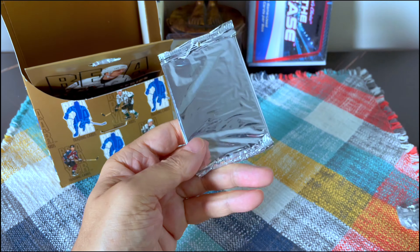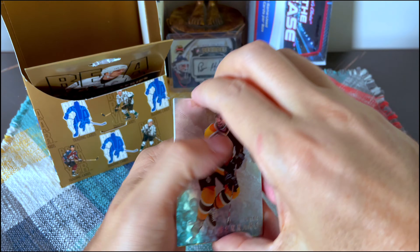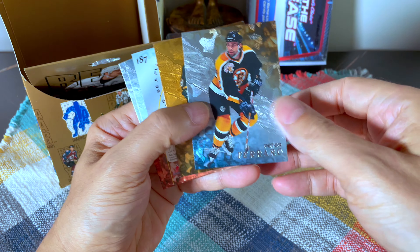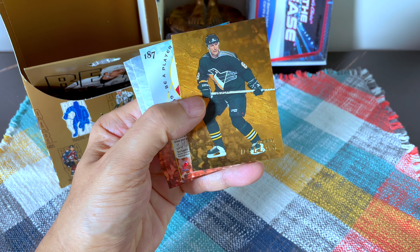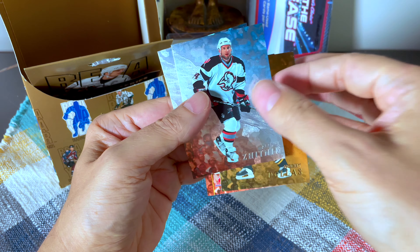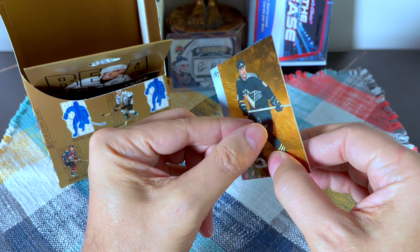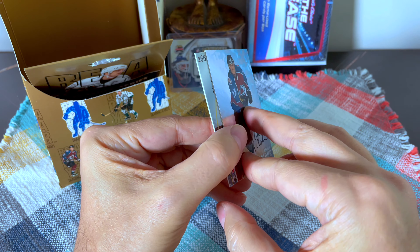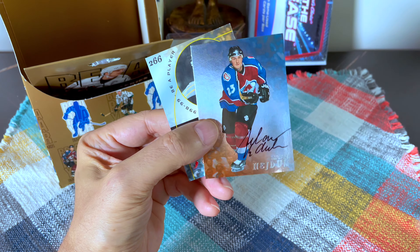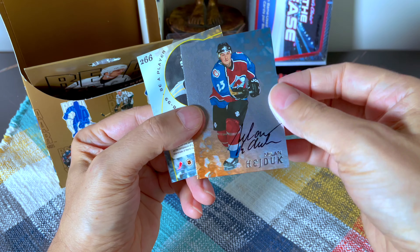He was decent — I think he was on Detroit too, wasn't he? He was on quite a few teams but definitely on the Habs for a stretch. Last two packs now, running out of runway. There's Peter Ferraro again, the gold of Bobby Dollas, a second Jitnick, and a Mironov. Our auto — let's see who it is — it's Milan Heyduk! We just hit the Milan Heyduk rookie auto!